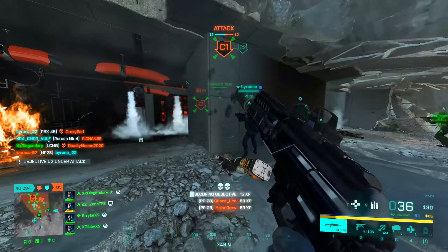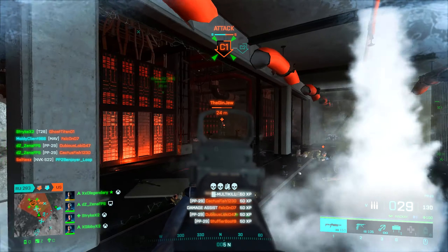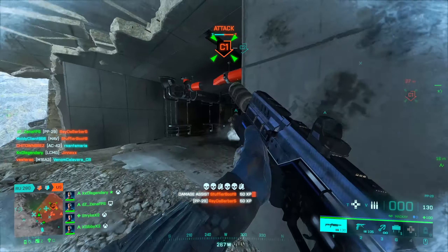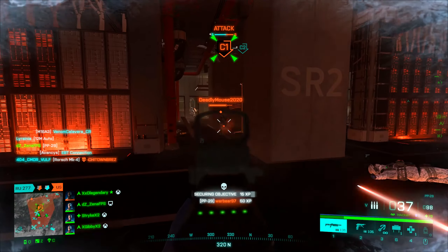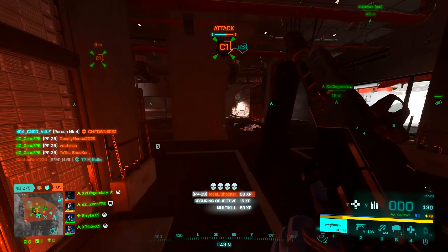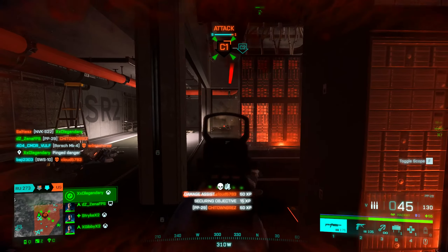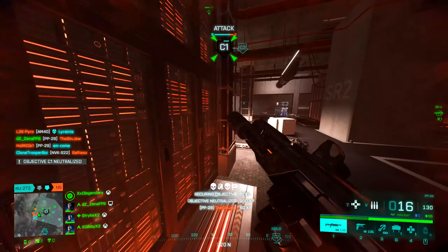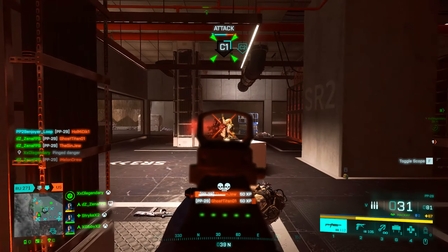It has a little bit of a slower rate of fire, but that allows you to be more accurate at range. The magazine size on the standard ammo setup is 64 rounds, so you basically have a pocket LMG. On top of that, the reload speed is extremely fast — talk about a weapon with the complete package. Obviously it's a bit of a pea shooter at range, but you can still accurately shoot targets at range. It has great hip fire, great ability to win 1v1 situations, and you can rack up a ton of kills because of the large magazine size. The PP29 is absolutely one of the best weapons in the game.